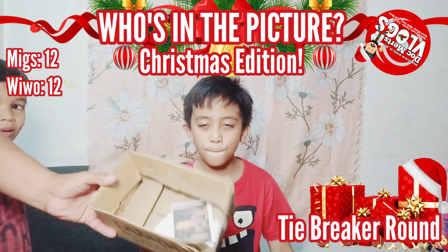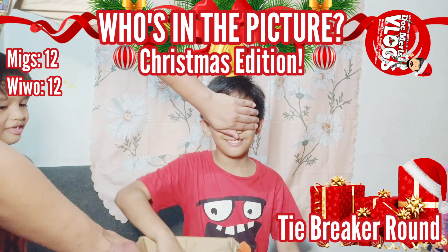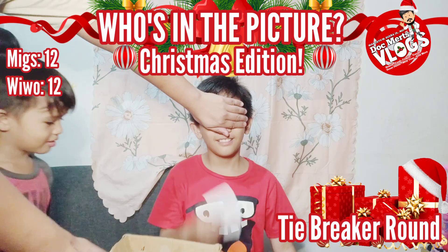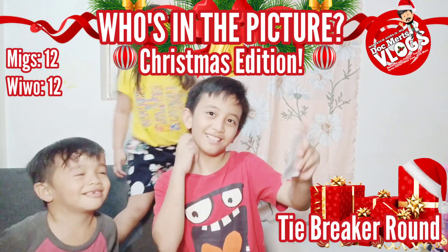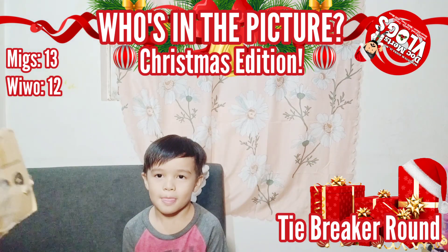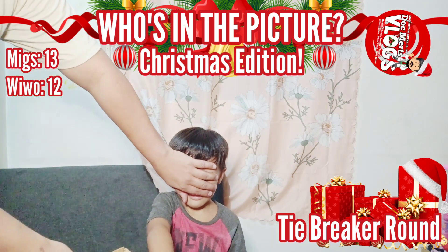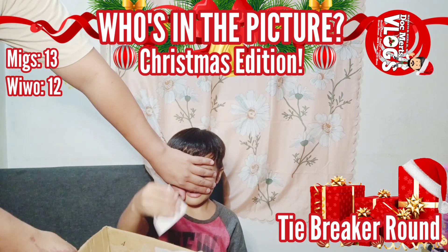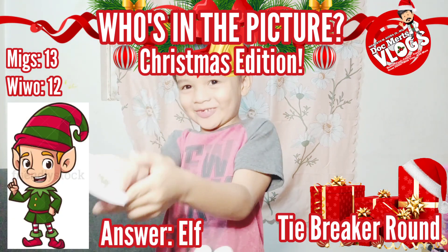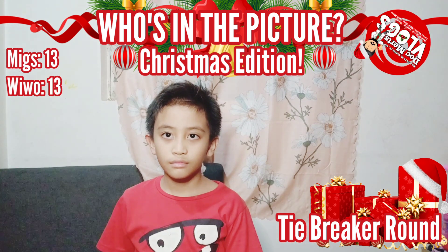Kuya Migs, you go first. Pick one picture without looking at the box. Who did you pick? He says the correct answer — that's right, Kuya Migs! Now it's Kuya Wivo's turn — pick one photo and tell us who it is. Wivo answers: Elf! That's correct! Both got their picks right, so the tiebreaker continues.